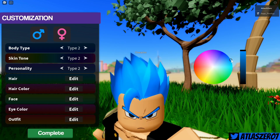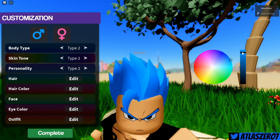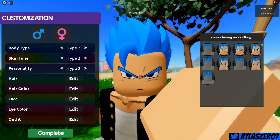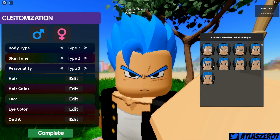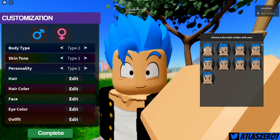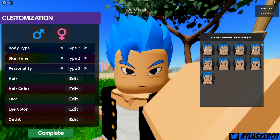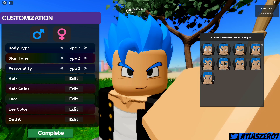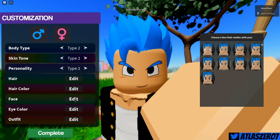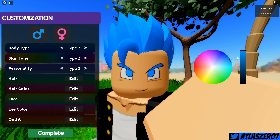For hair color I'm going with kind of my hairstyle from Dragon Blocks Ultimate and Final Stand — more of a Super Saiyan Blue kind of thing, a little bit darker. Now for faces, we just got a couple of them. I like a more friendly type face. I'm going to roll with this one — the eyes are a bit bigger. For eye color let's go with bluish eyes. I like that.